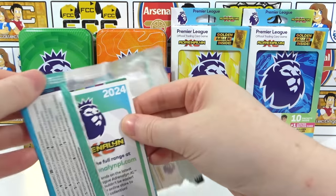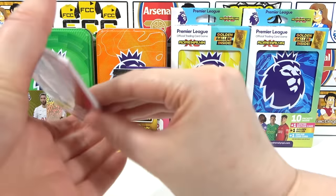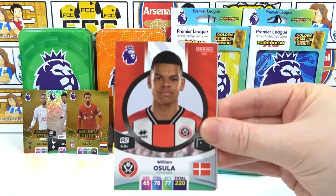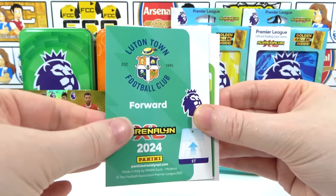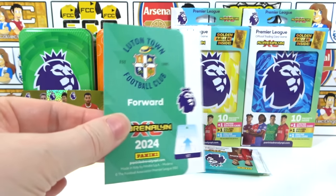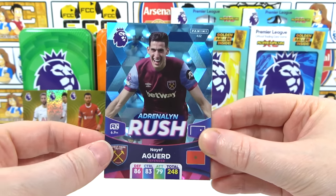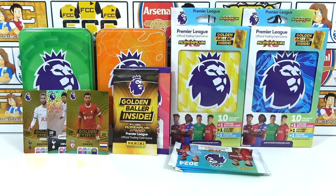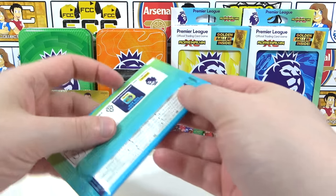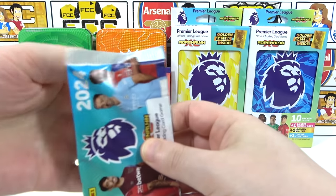Seventh pack: Bersacka, Awsla, Hickey Twine — there's the code, and it is an Adrenaline Rush! There we go, nice! And a Morris Hot Shot — good pack! Not as good as that golden baller pack, but orange tin is winning. If we get a regular limited edition it can still be beaten in the other tins.